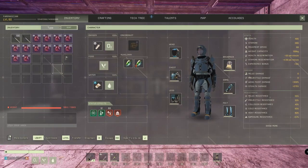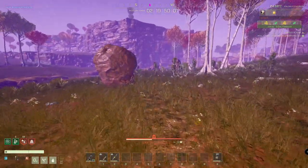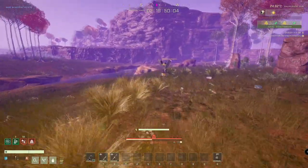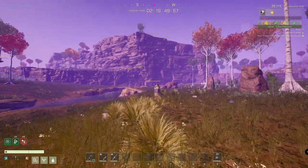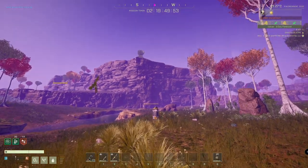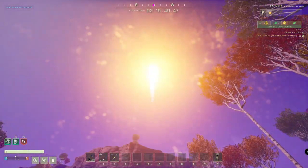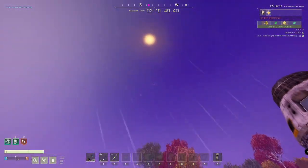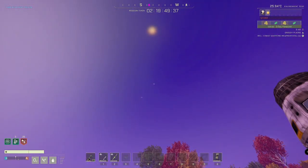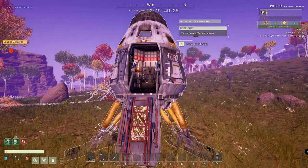Now that it's done, we've got all the exotics in our inventory. We're going to go over to the ship and send them up — the ship is just over here. We place them in and send them up. The drop pod is ready, and from all of those we have a total of 237 exotics. Let's go up.